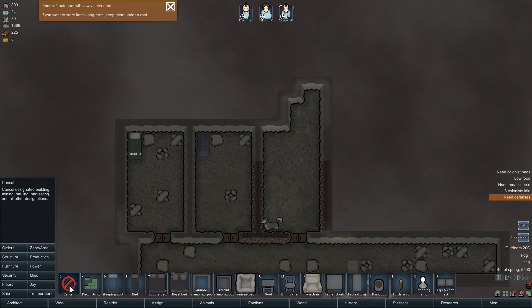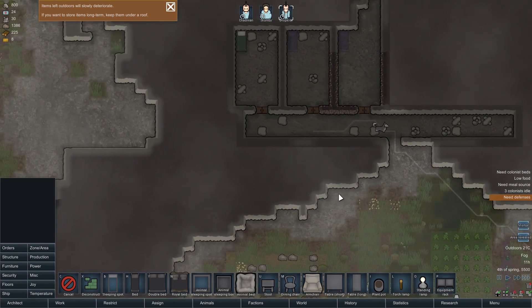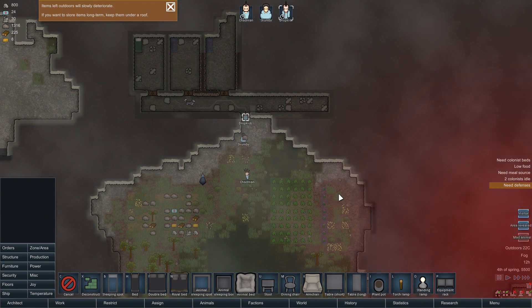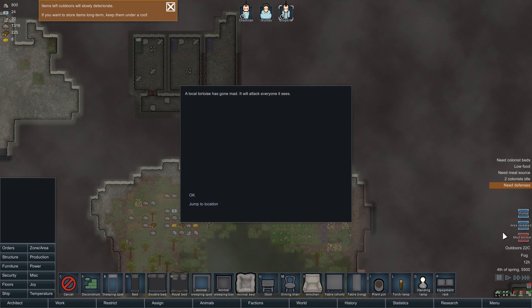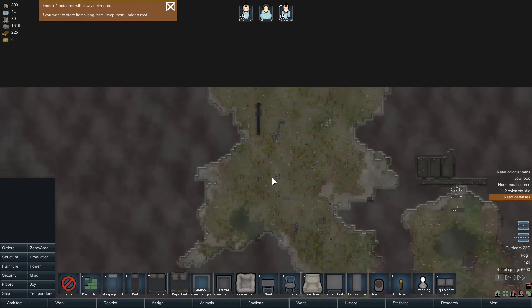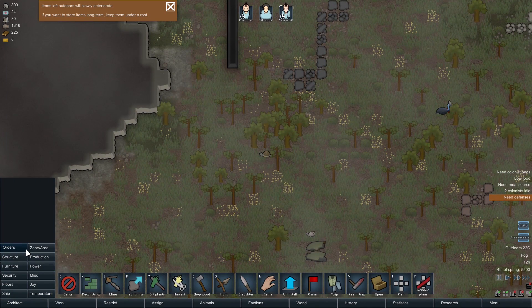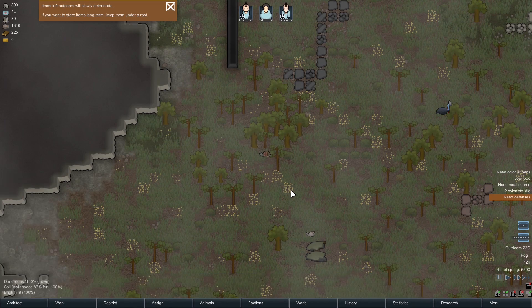Rotating a room around — someone gets a slightly larger room due to a random cave-in. Then an event: a mad animal alert — the local tortoise has gone mad and will attack everyone it sees.